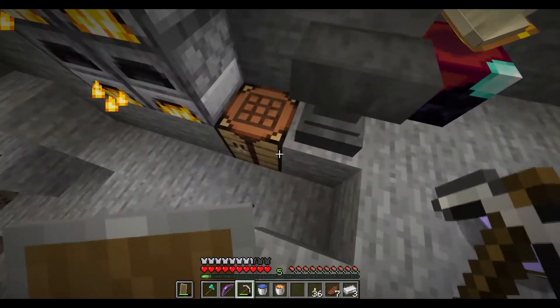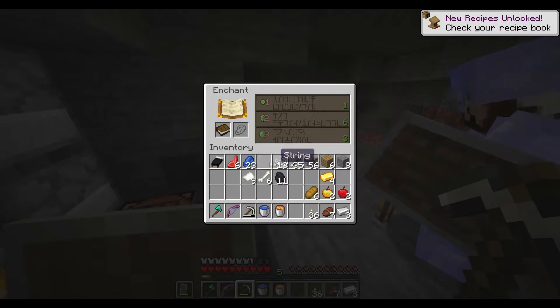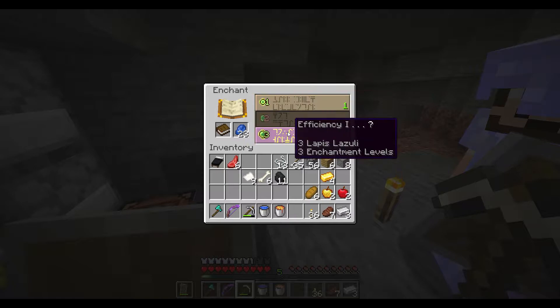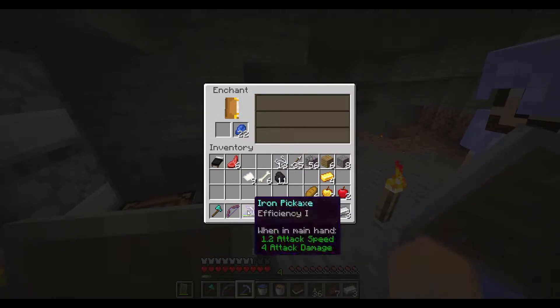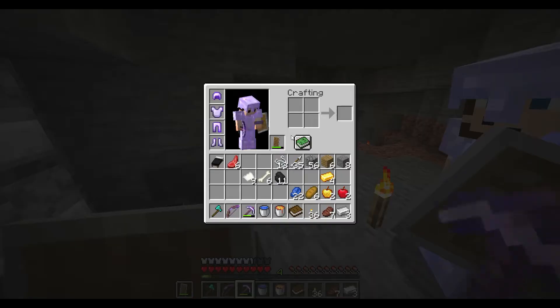How many books? Just one, right? Yeah, for now — I can give you more later. It's six levels, dang it. Let me try and enchant my pickaxe and then try the book again. Efficiency again.